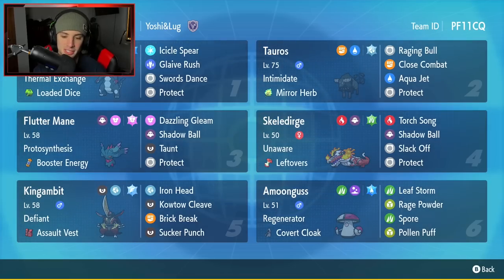Kingambit is our fifth Pokemon — it's been dominant across the meta in both Series 1 and Series 2, it's just that strong. It's got Defiant, Assault Vest, and its moveset is Iron Head, Kowtow Cleave, Brick Break, and Sucker Punch.